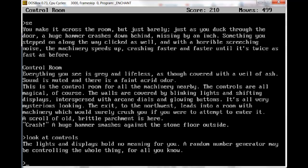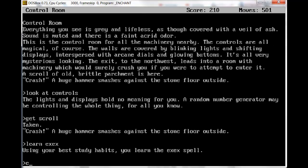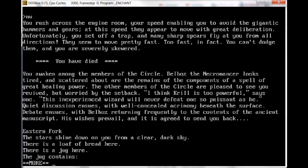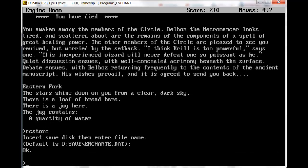The lighting displays hold no meaning for you. A random number generator may be controlling the whole thing for all you know. We'll get the scroll. There's a spell called XX which makes us fast. XX self. You feel energetic and zippy. You rush across the engine room, your speed enabling you to avoid the gigantic hammers and gears. At this speed, they appear to move with great deliberation. Unfortunately, you set off a trap, and many sharp spheres fly at you from all directions. They seem to move pretty fast — too fast, in fact. You can't dodge them and you are severely injured. So you'd think the XX spell would have helped, but apparently that's not enough.